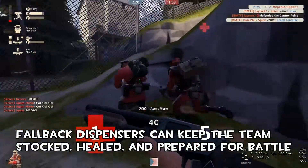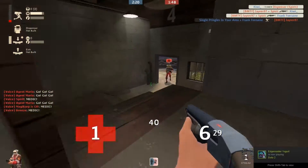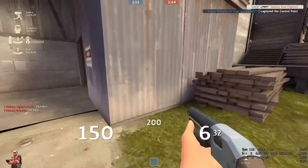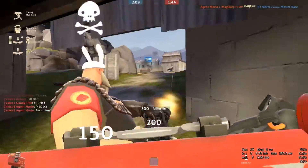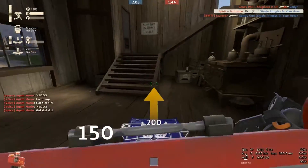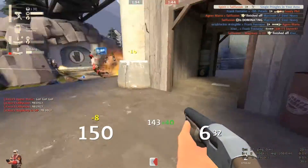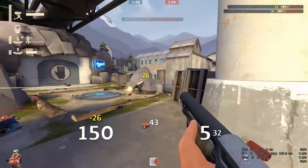You should always have a fallback dispenser on a Koth map. You can use it for the metal; your teammates can use it for the health and ammo — it's a great resource to stay on those front lines. Without the front lines, you're not going to control the point, and without the point, you're not controlling much. Get a dispenser up as soon as you possibly can. The closer it is to the front line, the higher the level you want — I want my dispenser to be level 3. It can withstand more impact and heal more.